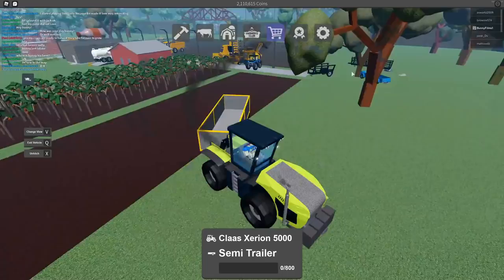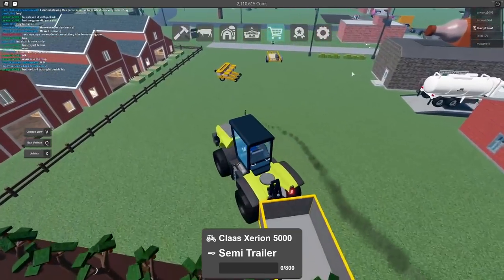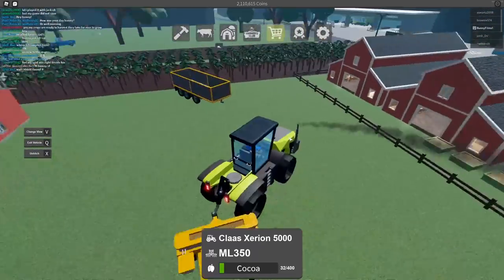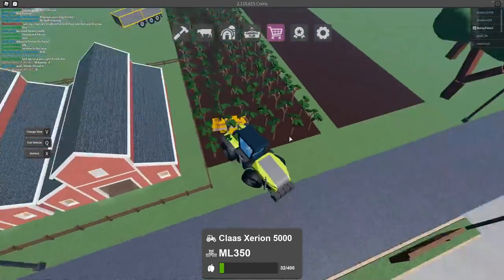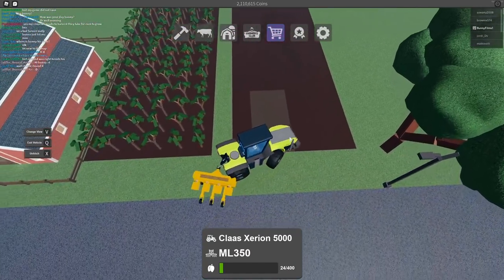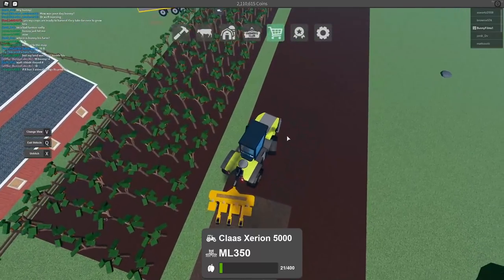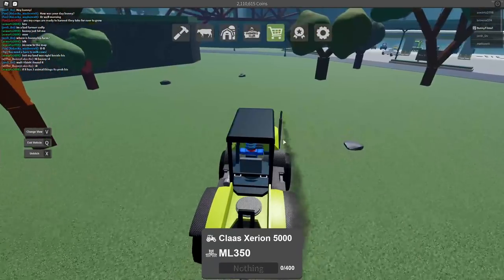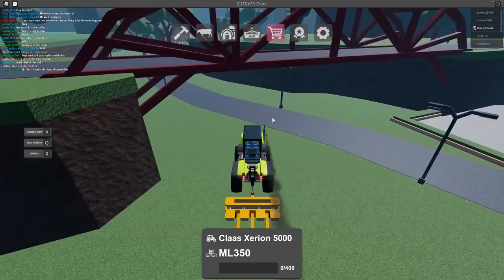I guess we can go plant some cocoa. We have seeds in this seeder over here, so we're going to go ahead and plant some of those. We have 32 seeds - we'll milk the cows in a moment. We're not going to have very much to plant because we are nearly out. Now we're going to head back to the new tree store which we covered in a previous video - we actually purchased some seeds and equipment there.